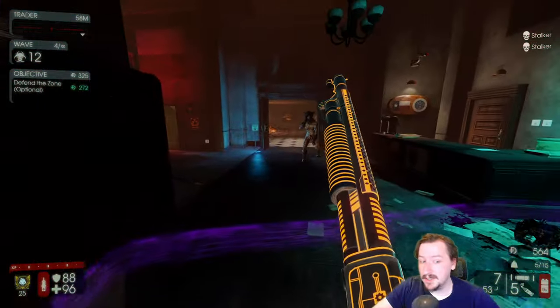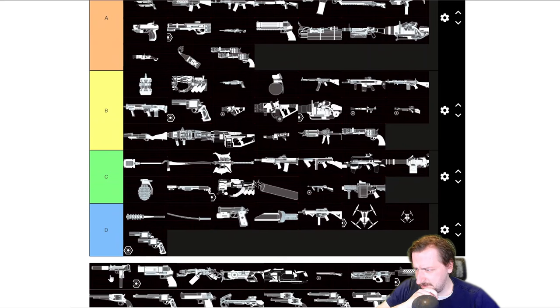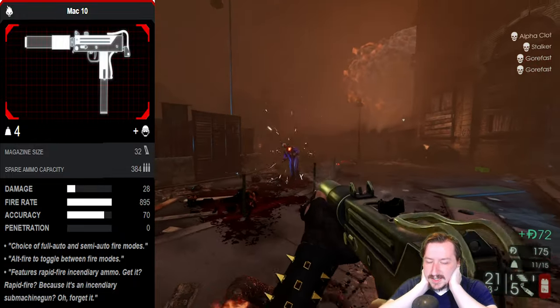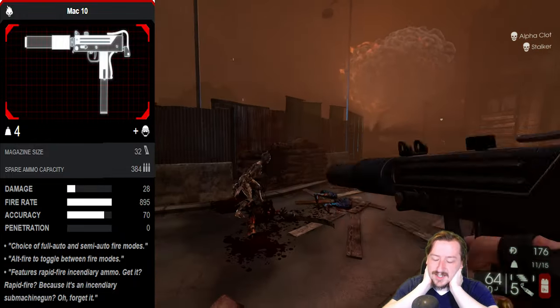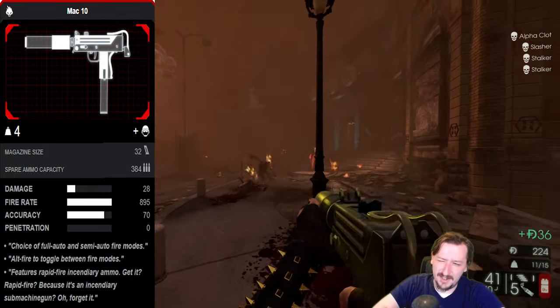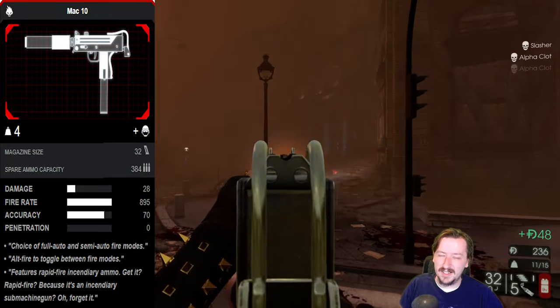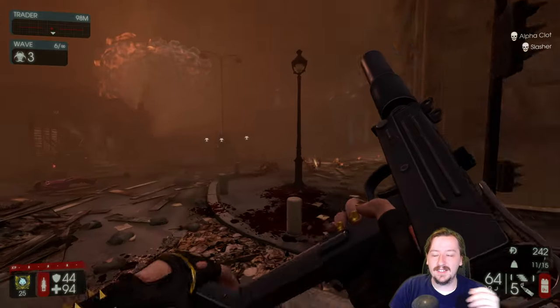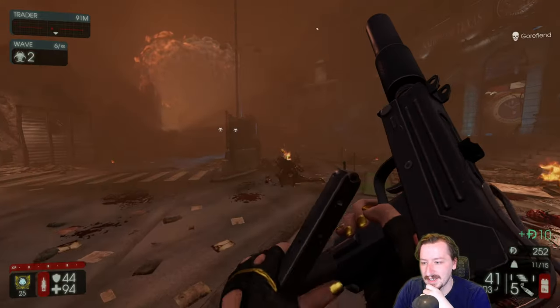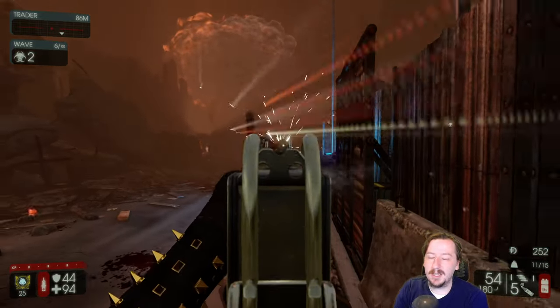Then we have the MAC-10, which is kind of an awkward one for Firebug. It's honestly pretty fun when you have like infinite ammo during zed time, and it holds a lot of shots, but I'm gonna put this one at C tier. It's not as good as some of your other tier two options like the Dragon's Breath or the Spitfires because you can't put floor fires with it. For Survivalist it's an okay option — not too expensive, still lightweight, still a submachine gun — but it'd still probably be C or D tier for them too.